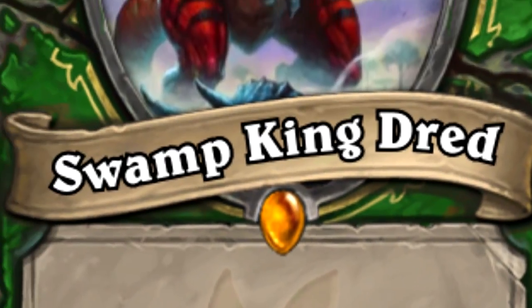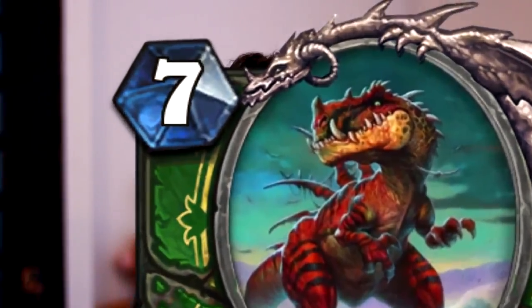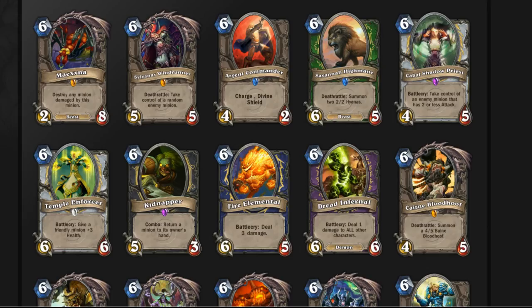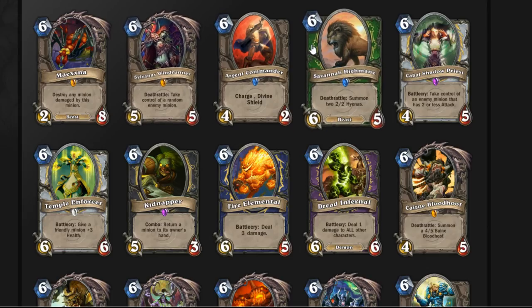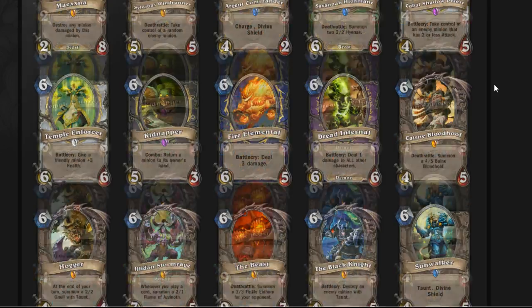This card means a lot to me and not because it's a huge scary dinosaur. It's because it's a seven mana 9/9 with an upside. Let's look at the history of Hearthstone. We all know there's been some great six mana cards: Sylvanas, Sivara, Fire Elemental, Cairne, just to name a few.